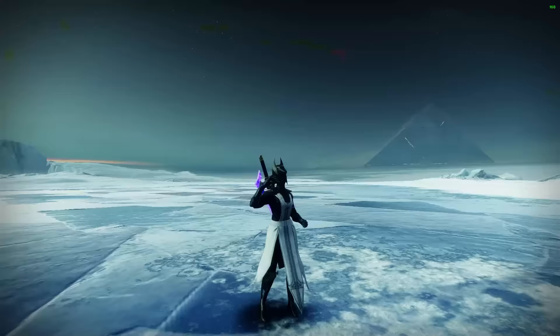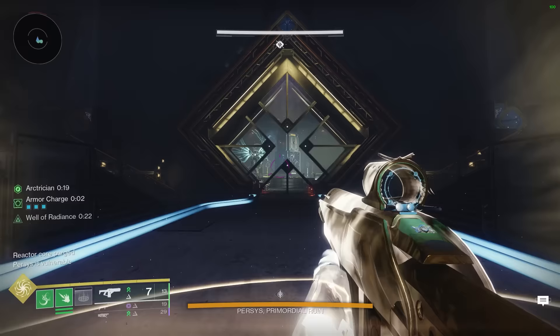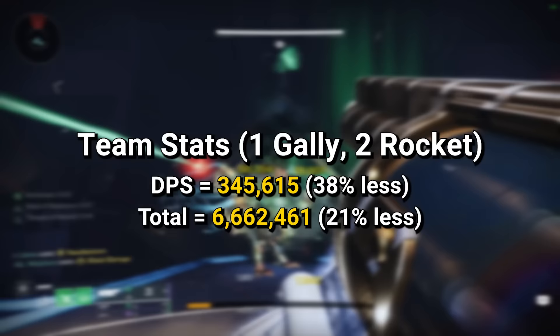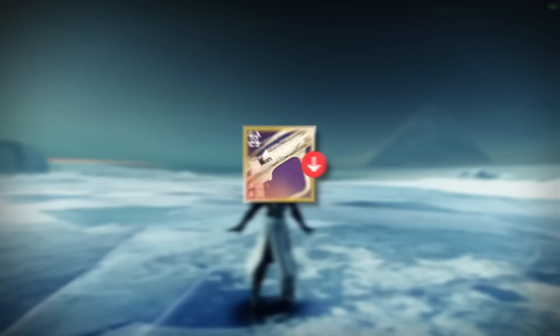So what does this mean, and where should you be using one over the other? Let's start by looking at trio content — things like dungeons, for example. In this content, assuming all three players have the god roll Catafract, your team DPS would be about 550,000 and your team total damage would be around 8.4 million. Comparing this to if you had two legendary rockets and one Gjallarhorn, your team DPS would be lower at about 350,000, and your team total damage would also be lower at around 6.7 million. What this tells us is that in things like dungeons, rockets are out of the question.